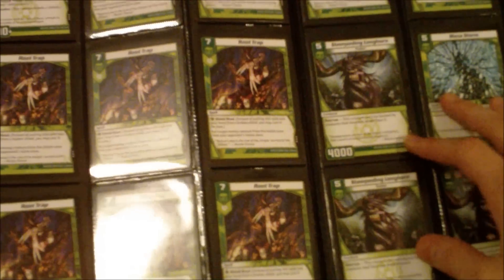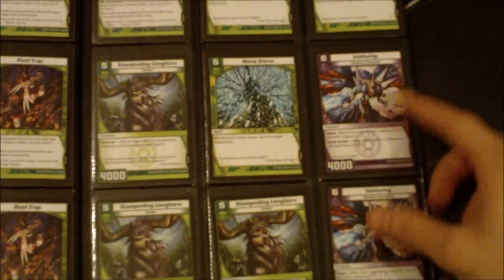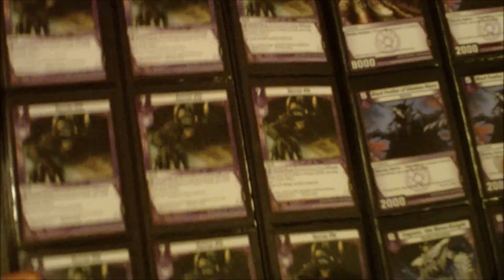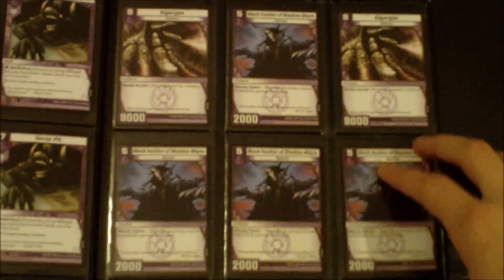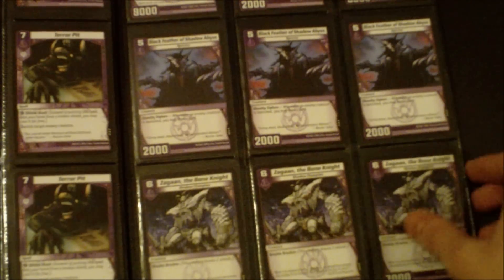I've got nine Root Traps spread across two pages. Three Stampening Longhorns, two Mana Bind, two Void Wing. A nice page of nine Terror Pits, two Giga Gargon, four Black Feathers, and three Zagon.